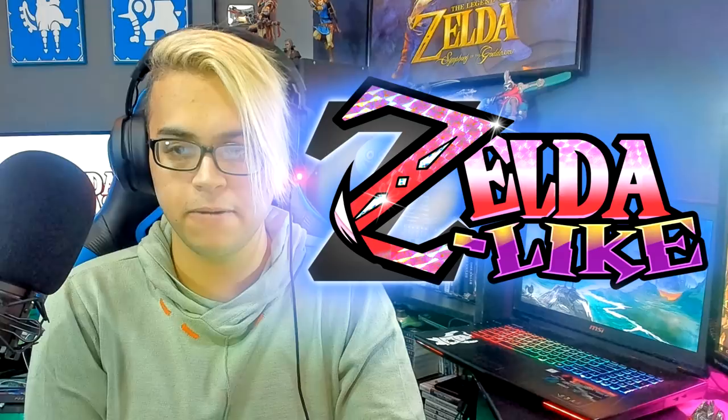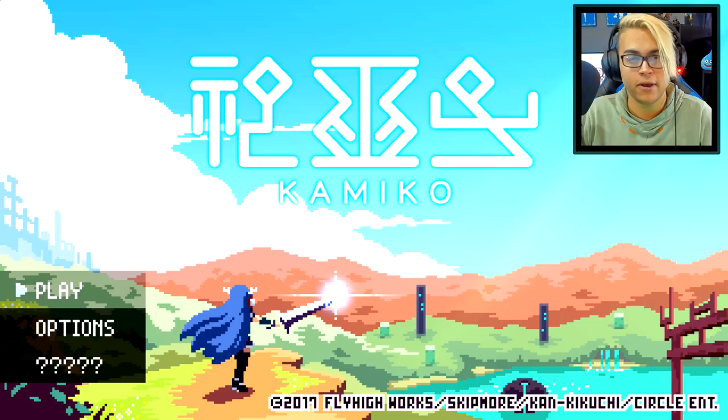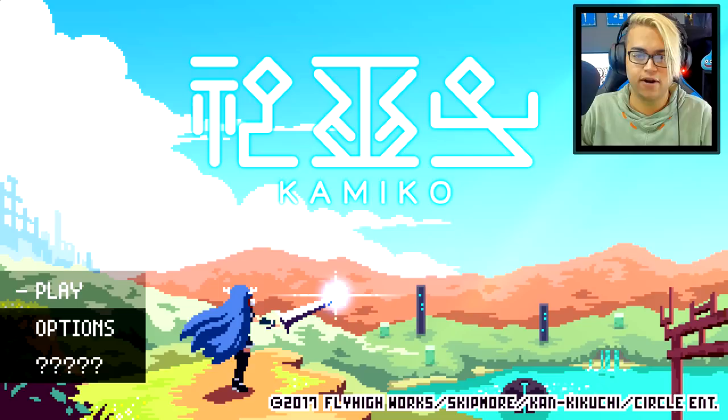Hey everybody, I'm Zelda Master and welcome back to Zelda Like. In this video we're gonna be taking a look at Kimiko, which has been recommended to me by a couple of my friends with it being very Zelda-like. I'm excited to check out this game, especially since this is one of the few eShop Nintendo Switch games — and pretty much any game on the Nintendo Switch is exciting because you can take it with you on the go. This is about six dollars on the eShop.